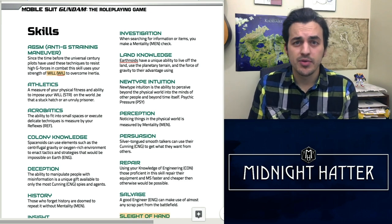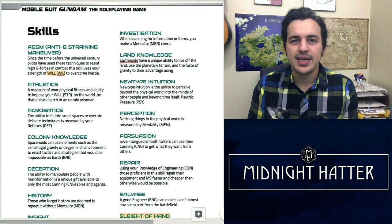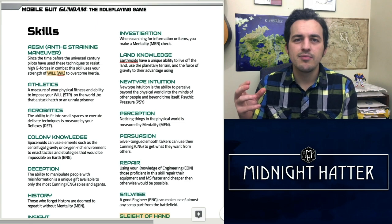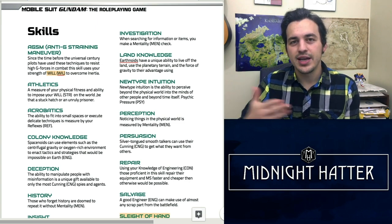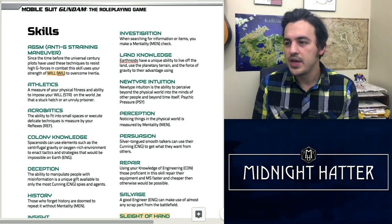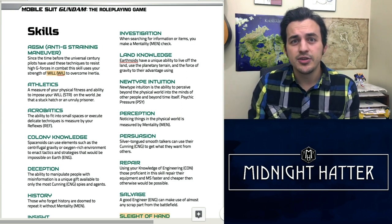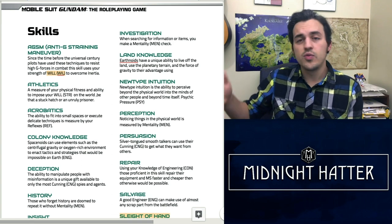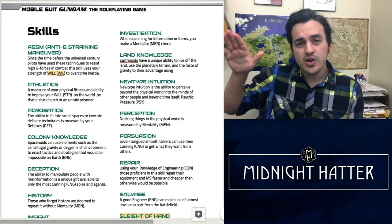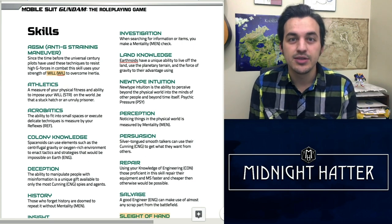First we have the Anti-G Straining Maneuver (AGSM), which was recommended by a friend of the channel, Flounder. While it reads like a combat technique, it can be used out of combat as well. It's the ability to pilot a mobile suit in such a way as to prevent the G-forces impacting your body from causing you to black out in the cockpit. A GM might ask for an AGSM skill check whether you're jetting behind an enemy soldier or descending into the atmosphere using a wave rider mobile suit like the Zeta Gundam.